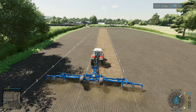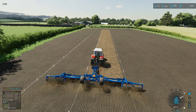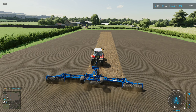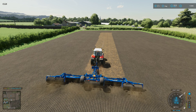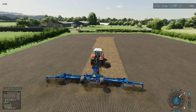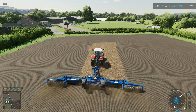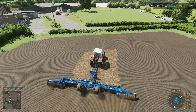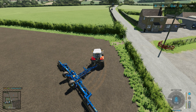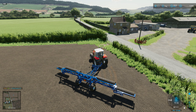Plan for today is to finish up this field, then we are going to start mowing. Hopefully by the end of the episode we'll have a tidy amount of silage bales that can be fermenting and sitting there waiting to make us some money. Nearly done here, we can get folded up and squeeze our way out the gateway and back to the farmyard.